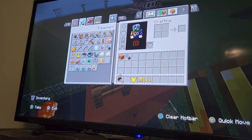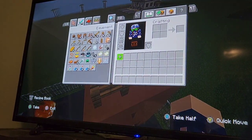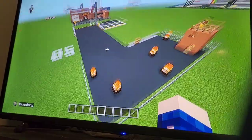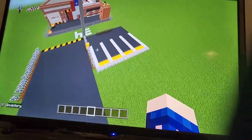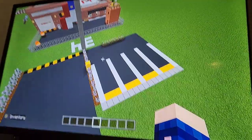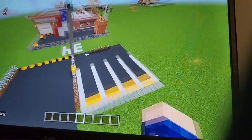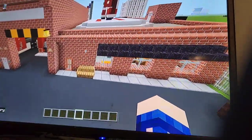There we go. That is the fire training area complete. So now we obviously have to make the fire station itself. Sorry about my camera angle — this camera angle is trash. Let's make the building.